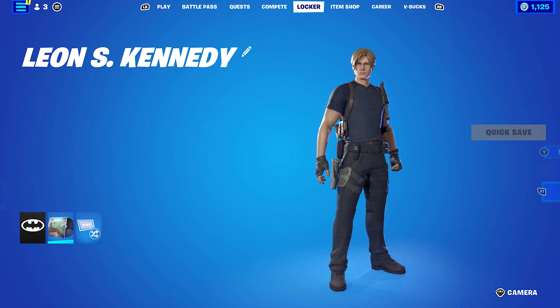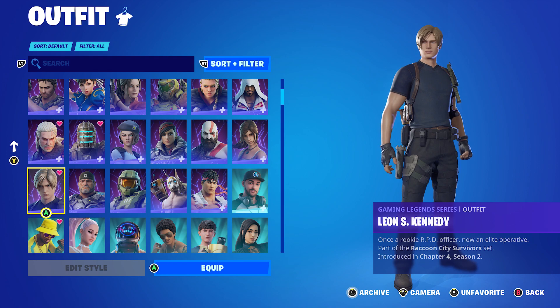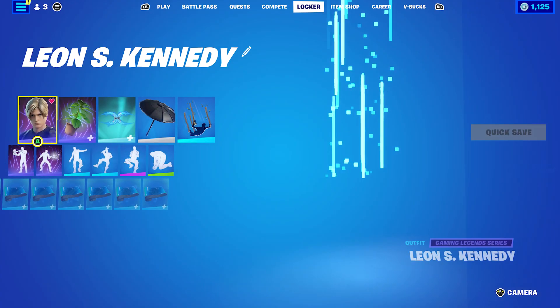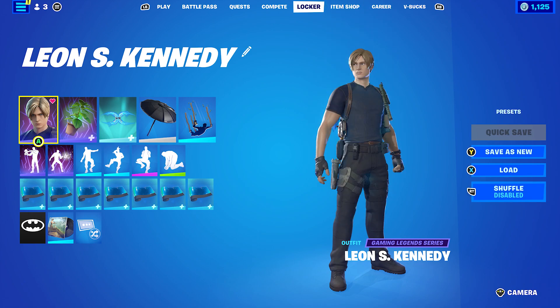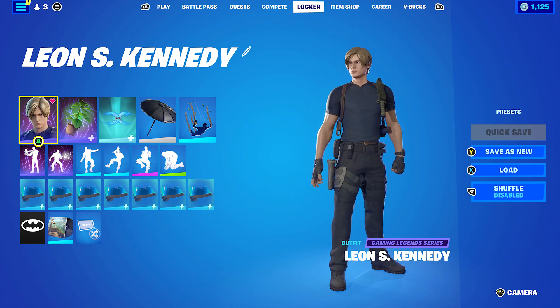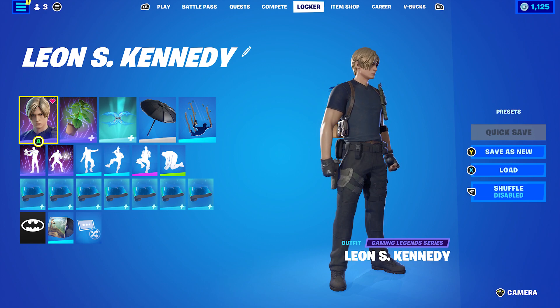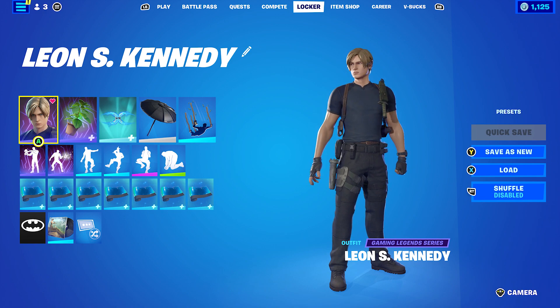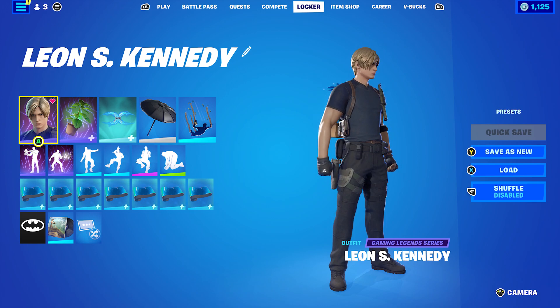The Leon S. Kennedy skin doesn't have any edit styles, but either way it's a pretty cool skin, part of the Raccoon City Survivor set. For most of the first five combos, I tried to match items from the Resident Evil skins — like Leon, Claire, Chris, or Jill — and combo those items. Later on the combos use items that kind of make sense thematically, and some of the last ones I just put together because I thought they'd work very nicely.